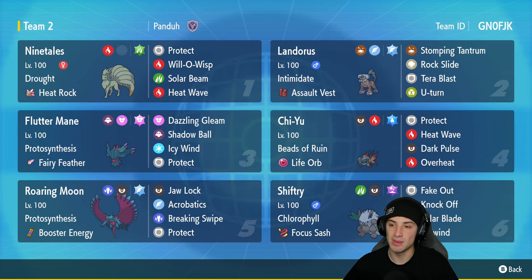Landorus has a great moveset of Stomping Tantrum, Rock Slide, Tera Blast, and U-Turn. In our number three spot we got Fluttermane — a Pokemon you can never go wrong with. This one's got Proto Synthesis and a Fairy Feather as its item to boost Fairy-type moves. It's got Dazzling Gleam, Shadow Ball, Icy Wind for speed control, and Protect.